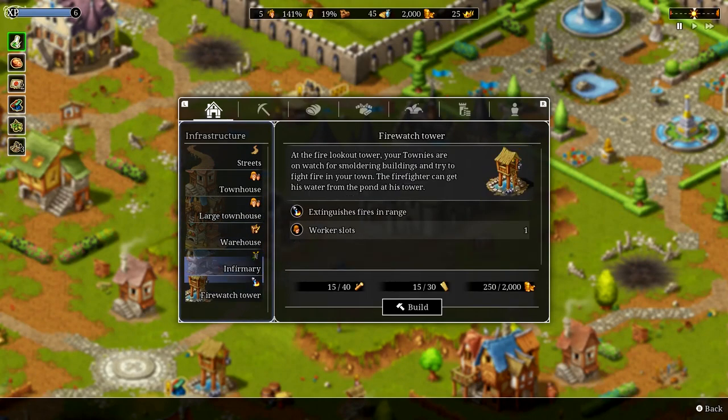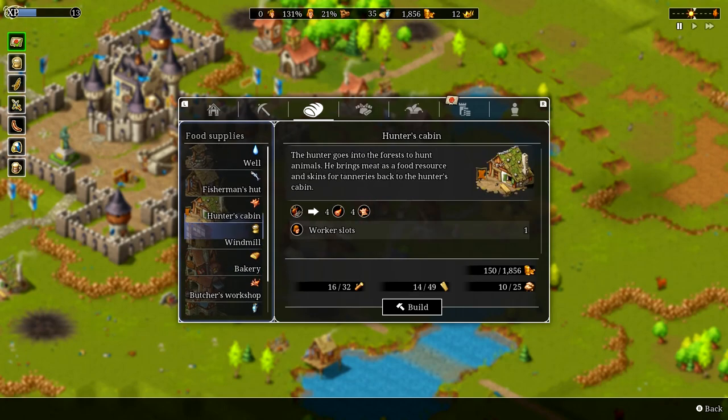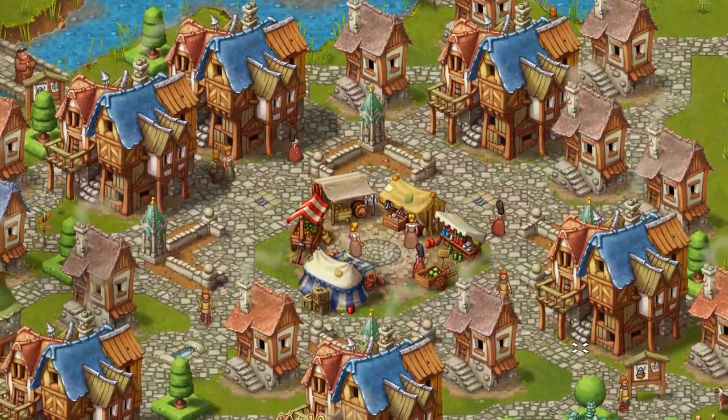With an all-new UI, controller support and also full-touch support on the Nintendo Switch, it feels better than ever to manage your inhabitants, whom we lovingly refer to as Townies.